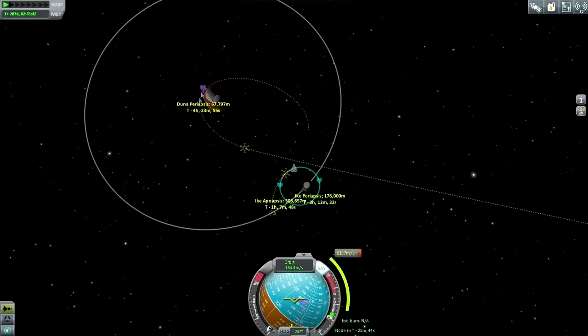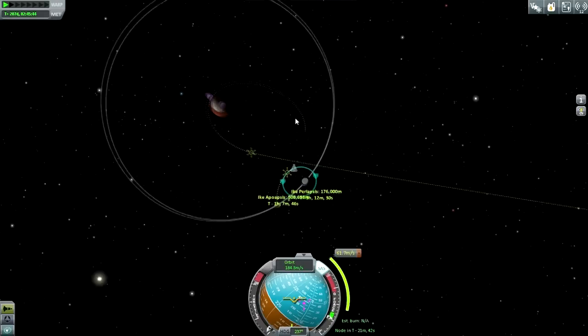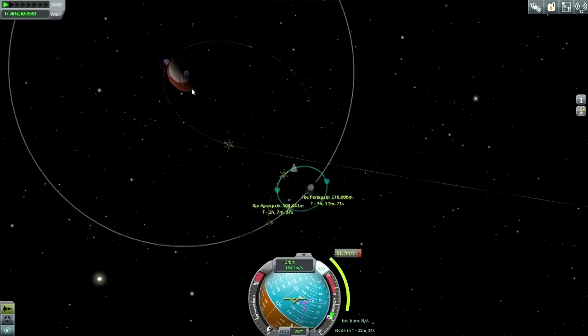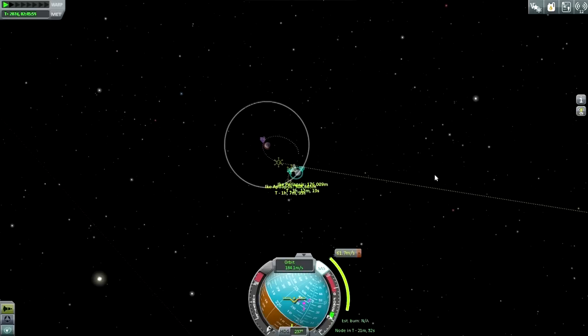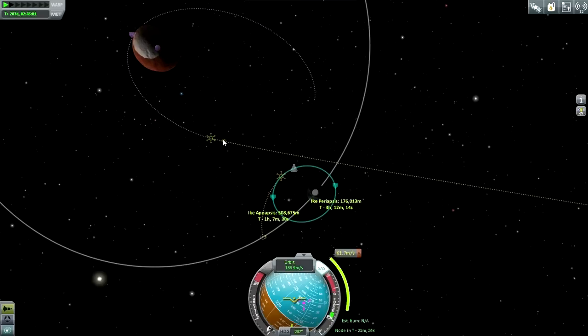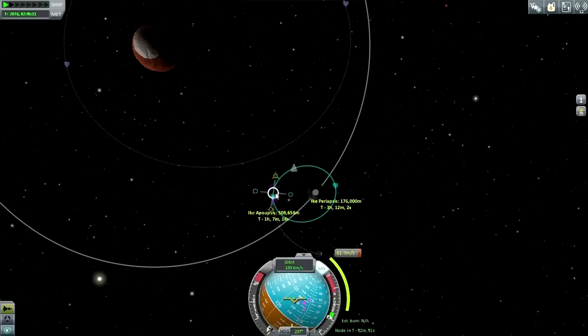It'd be much better if I could burn from periapsis, and maybe I should try that. I'm gonna take a little bit of time to try and get a better maneuver than I've got right now. Part of the problem is we could do it for much less if I had timed it properly — I think 500 to 600 meters per second for a departure from Duna is possible without having this be mistimed. Let me hold off on this and try and find a better location to do this at.